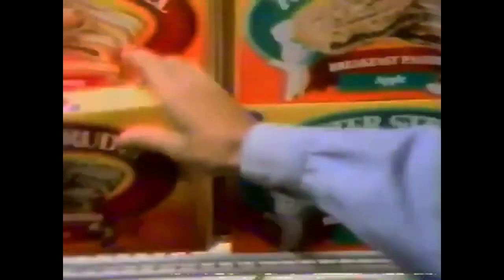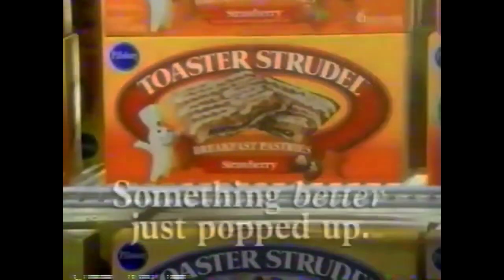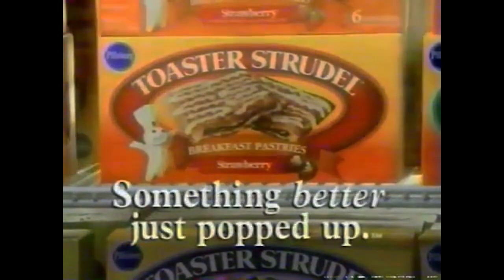It's got flaky crust, juicy filling. And check the icing. Where'd this come from? From your grocer's freezer. Cool. It's Pillsbury Toaster Strudel. Something better just popped up. Why are you whispering?